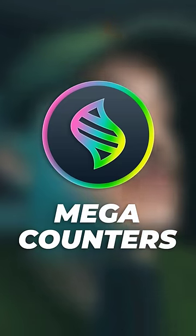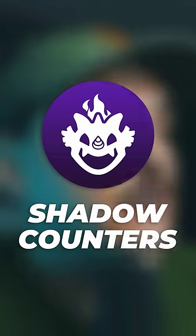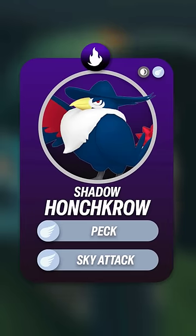Let's go over some counters. As far as Megas, go with Mega Rayquaza, Mega Pidgeot, or Mega Charizard Y. For Shadow counters: Shadow Moltres, Shadow Staraptor, Shadow Ho-Oh, Shadow Zaptos, Shadow Honchkrow, and Shadow Unfezant.